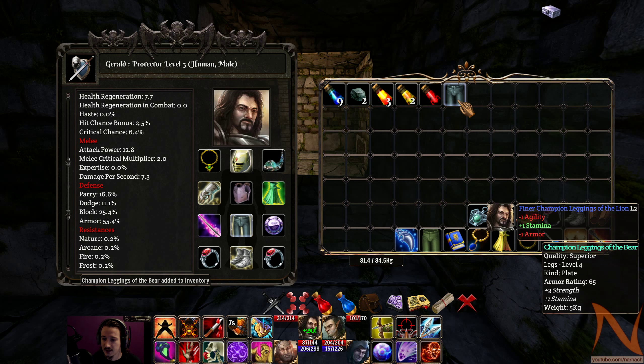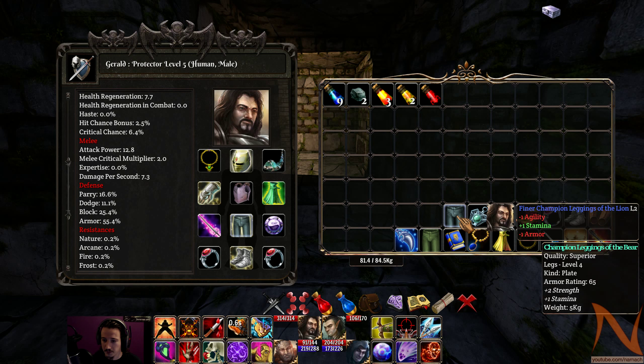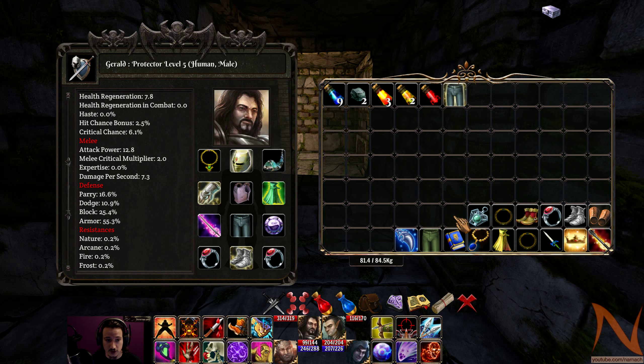Picked up some leather armor — let's have a look at that. Oh, it's actually plate, not even leather. Just looked like leather, doesn't really look platey. The extra stamina instead of agility, which is good — life is life is life, lalala, and all that.